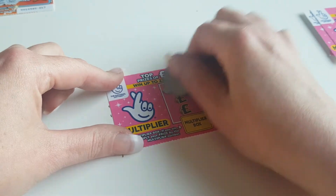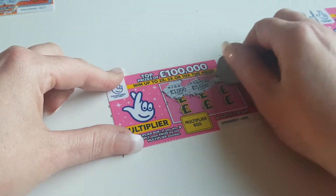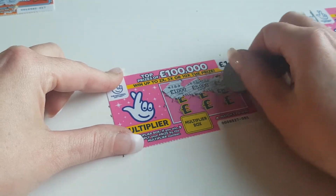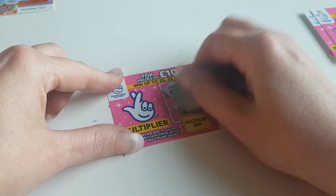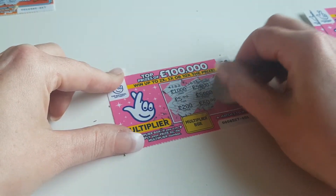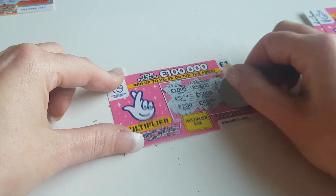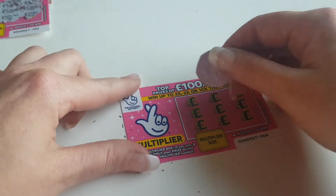Next one. A thousand, five thousand, five pound, a thousand, five thousand, a fiver, two hundred, fifty pound, and two hundred pound. That's also a loser, so put that over there.